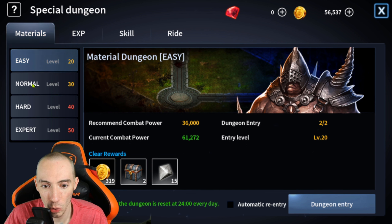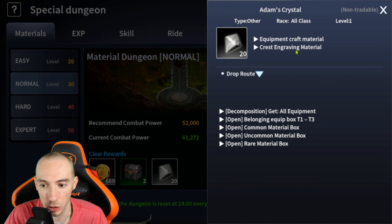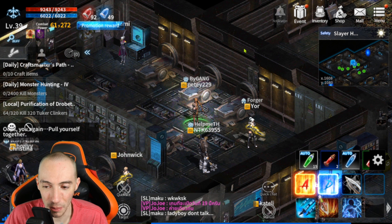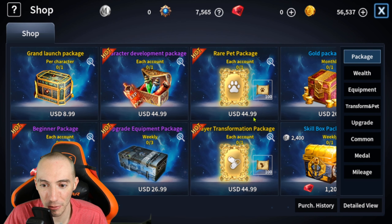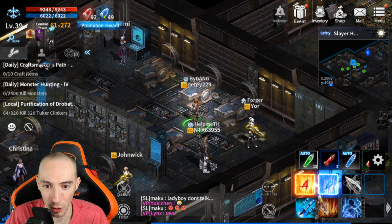If you ever notice you're using a ridiculous amount of HP potions for a certain dungeon level, drop down one difficulty — trust me. Even though the rewards are slightly less — going from Normal to Easy you lose some Uncommon materials, about 300 gold, and about five crystals — if you're using 50 HP potions just to survive on Normal, that's far more gold lost than what you gain from the extra rewards. You really have to honestly assess whether it was worth it. Value your gold carefully.